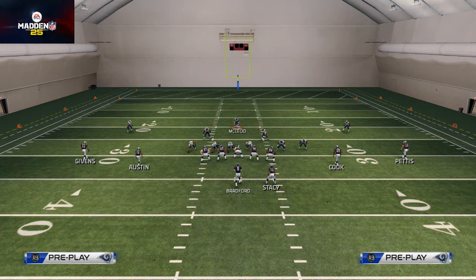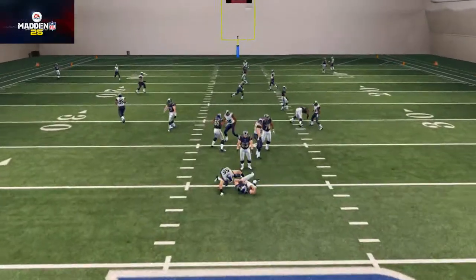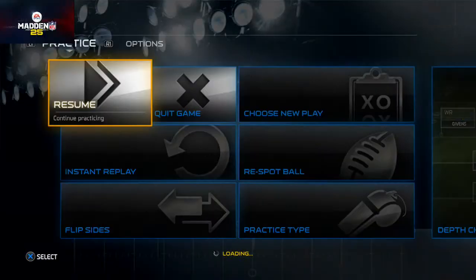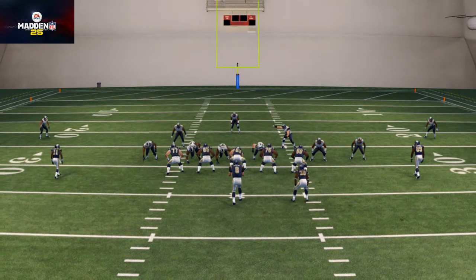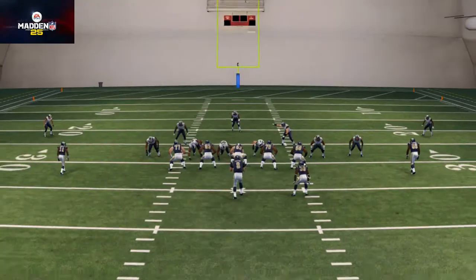And there you see the A-gap pressure — this is almost verbatim the same as yesterday's video. It's the same pressure, everything's the same about it, and that's why I like it so much. You send it from a man look and then you send it from a zone look. Here's what sometimes happens though — watch this — when the A-gap starts to come in, look at how psychic that guard is.